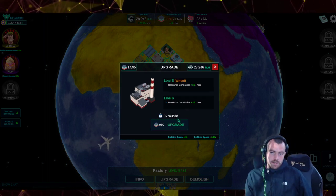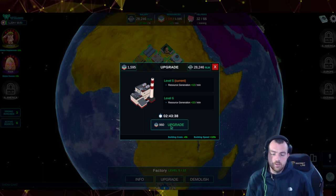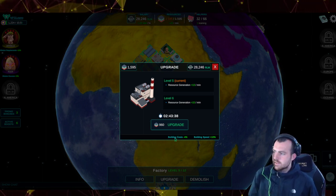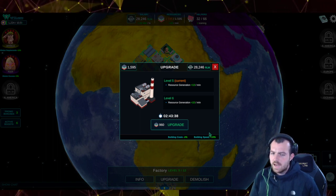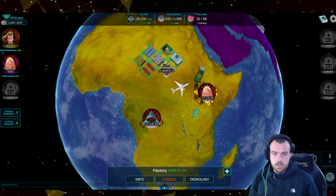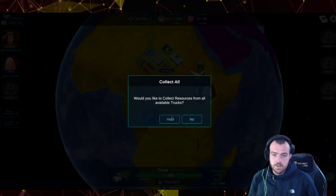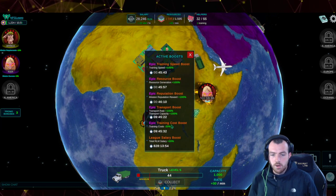We're going to upgrade our factory, which gives a nice two-resource generation bonus every 15 minutes. You might see the screen showing building cost minus four percent and building speed plus ten percent — I have boosts applied so if your numbers aren't the same, that's why. We go to our truck and claim it.